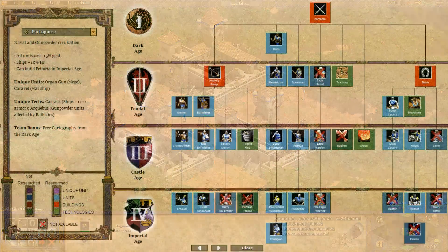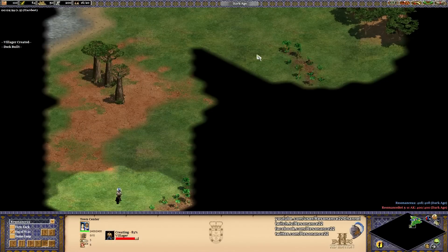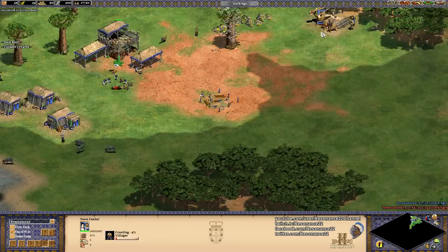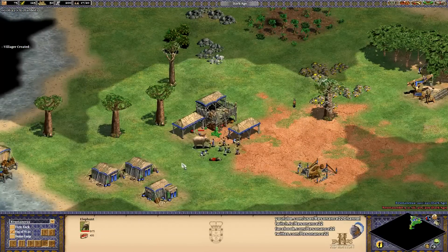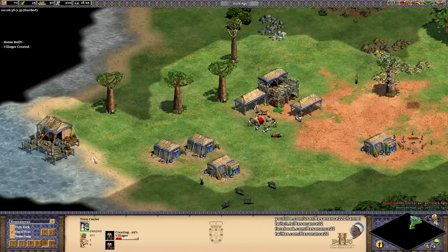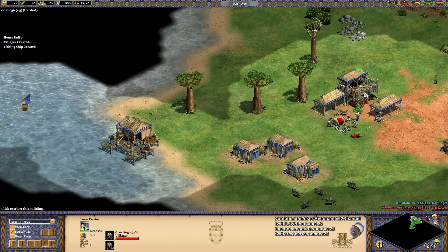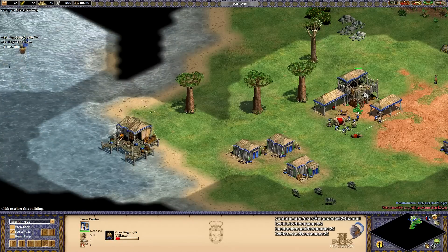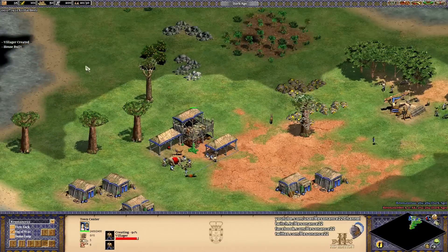Now onto their team bonus. Having a Portuguese teammate will research cartography for you and your teammates for free. Cartography is a technology at the market that allows you to see what your allies see, and vice versa. Sharing vision with your teammates helps you coordinate attacks and be aware of the entire map. While other civilizations will have to wait until the Feudal Age to research cartography, the Portuguese will give it to everyone for free at the start of every game. If you are going for a more aggressive strategy, then you may not want to build a market early on, so cartography is not always that easy to access. It's worth noting that if you're on voice chat with your teammates, then you are already able to communicate information quickly enough that cartography loses a lot of value.